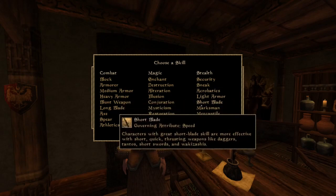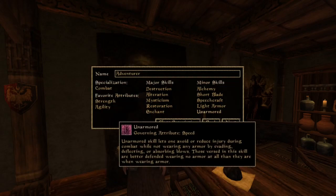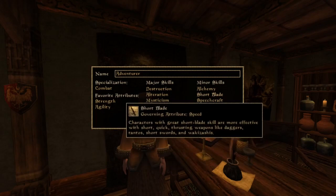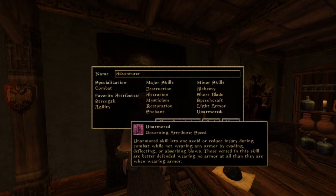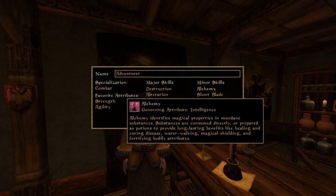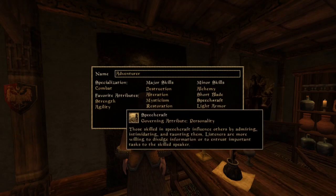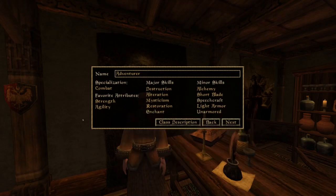We have Agility, Speed, Marksman, Mercantile, Unarmored. One thing that's important to know: you want to have an Intelligence skill that is in your major or minor skills, and then an Intelligence skill that is NOT in it — like Security. Leave Security out so that way you can level up Intelligence without leveling up your total level. That'll make sense in practice, but just know: if you have an Intelligence skill in your major or minor, try to have one that's not in it. Same with Speed — make sure you have a Speed skill that is in your major/minor and one that is not. For Speechcraft — you want a Personality skill in your major/minor and one that is not, for your favorite attributes.